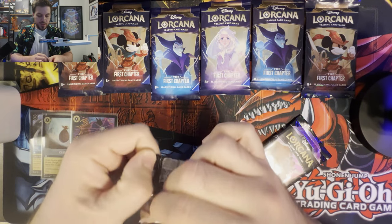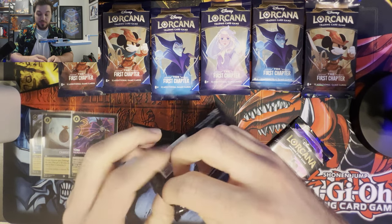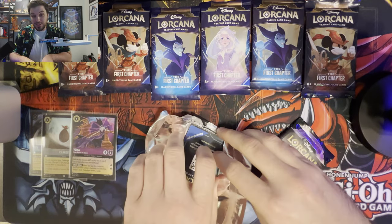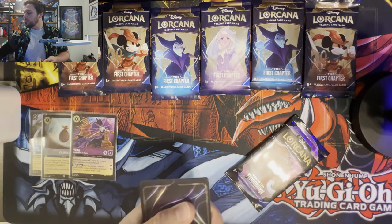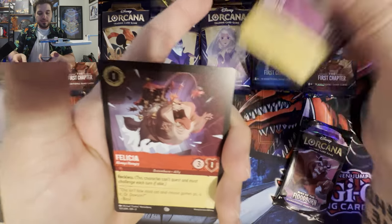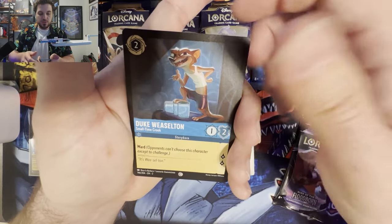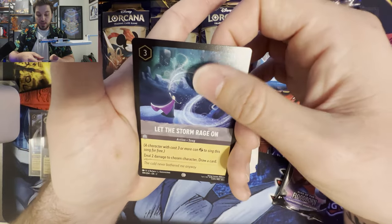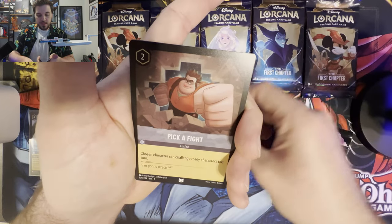Only two packs open. This is what I love about not opening booster boxes sometimes, because you never know — you could just pull amazing. But you could also pull nothing. We've had plenty of videos where we've not pulled anything, so I'm glad to start off with a bang right away. We've got Merlin, Felicia, Queen of Hearts, Duke of Wesselton, Happy, Let the Storm Rage On — great card — Most Diabolical Scheme, and Pick a Fight.